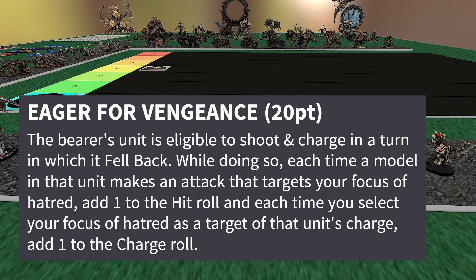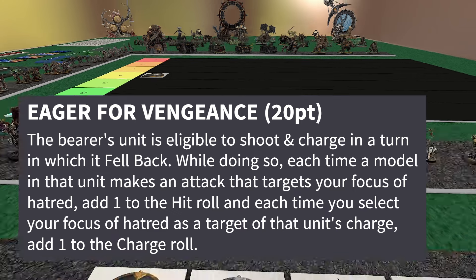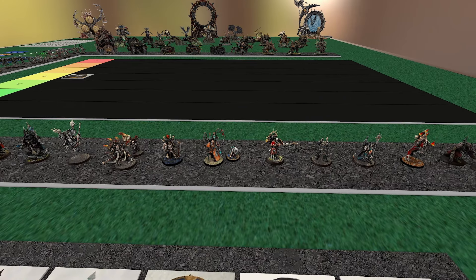On top of that, they got Eager for Vengeance — you get to fall back, shoot, and charge. That's pretty awesome. And if you target your Focus of Hatred, you get plus one to hit and plus one to your charge rolls. You throw down a Chaos Lord with a Chosen brick along those lines — that definitely has a lot of strength behind it.